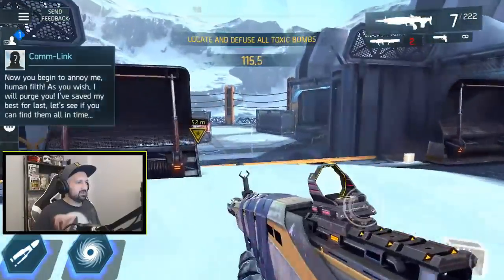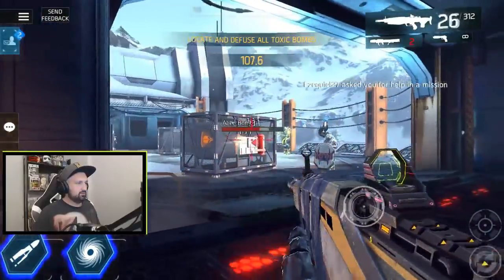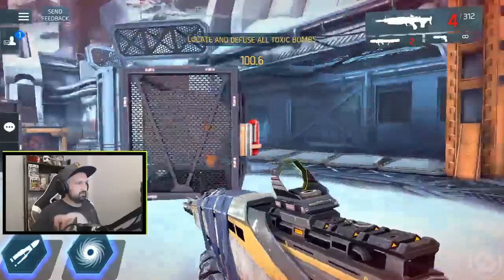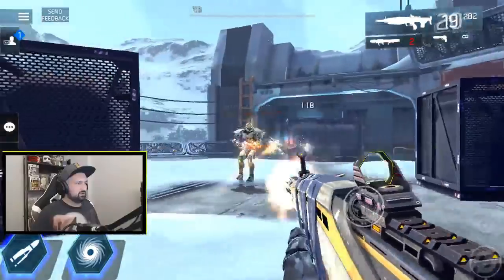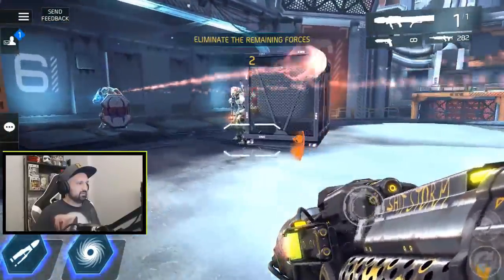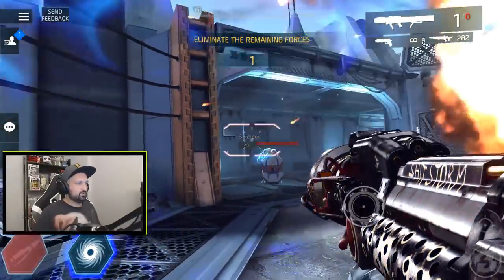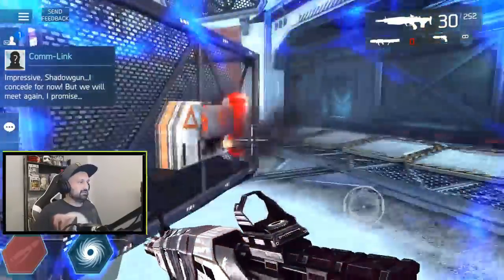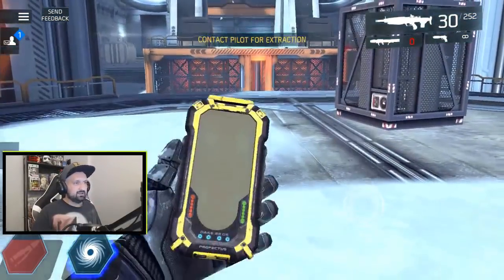Locate and defuse all the toxic bombs and we got a hundred seconds. That's one, two — was that the guy? — three. Then we gotta clear the area. I thought that was a big boss, this sucks, I want more action. Boom — and this is the last guy. Let's go — supercharge: three thousand two hundred seventy-nine damage. That's a good hit! Mission over already guys.